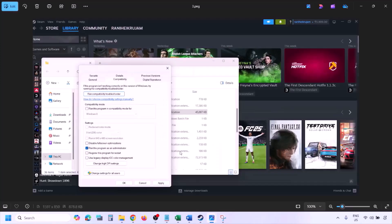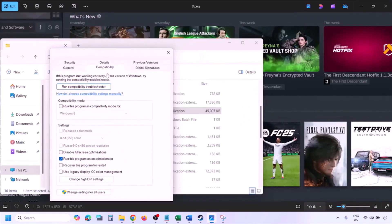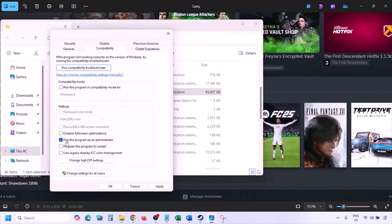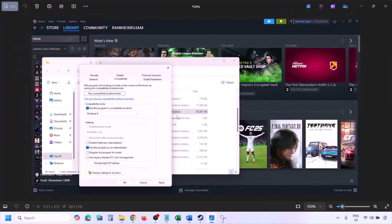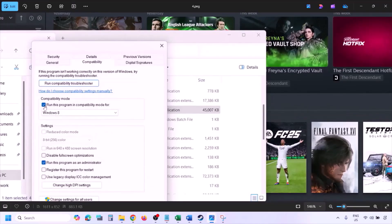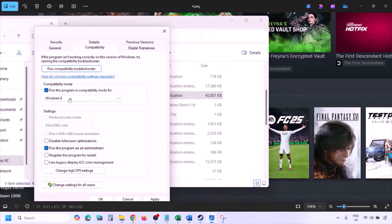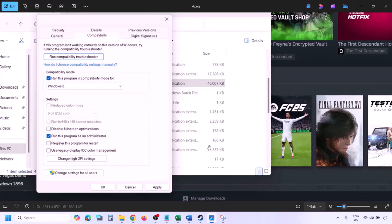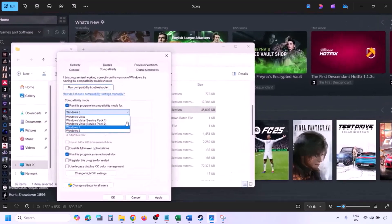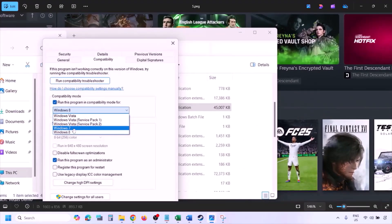In Properties, go to the Compatibility tab, and put a check on the box which says Run this program as an administrator. Hit Apply, then click OK, and launch the game from the game installation folder instead of from Steam. Still not working? Put a check on the compatibility mode box and select Windows 8 from the drop-down, hit Apply, click OK, and launch the game and check.